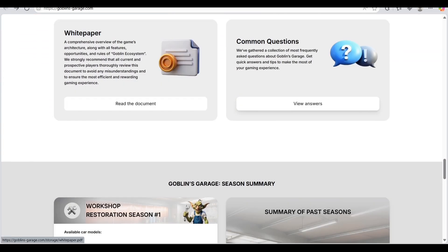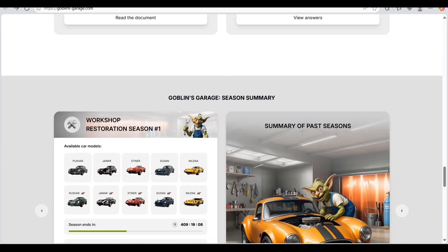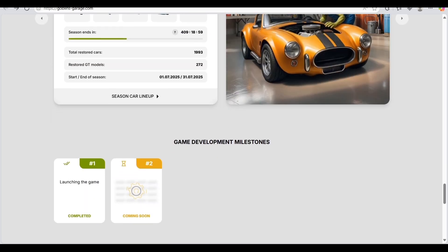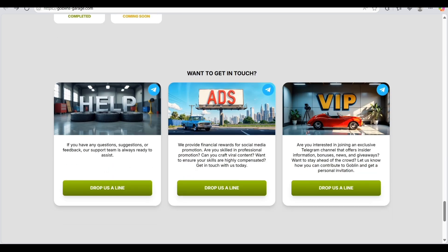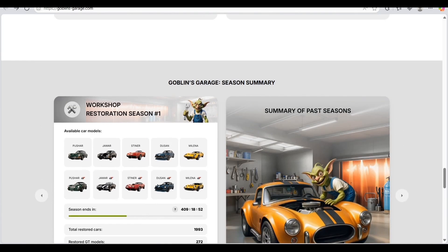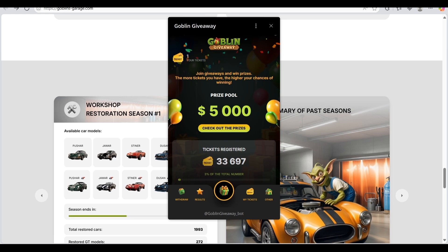You can read the whitepaper for a lot of details. The Goblin's Garage season summary is also here. Workshop Season 1 includes cars like Pusher, Java, Steiner, Deuce, Melina, and Pushard. The season is ending very soon — make sure you join their social media platforms to get daily updates.